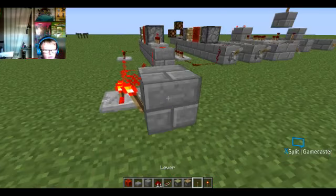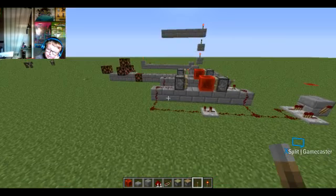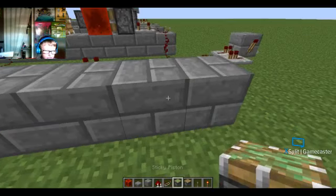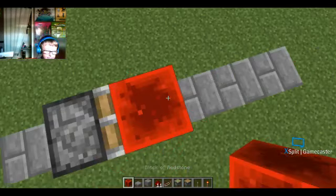So those are normal pistons. Now we're on to sticky pistons. You craft sticky pistons by putting a normal piston together with a slime ball. That's how you craft them, and sticky pistons stick to blocks.